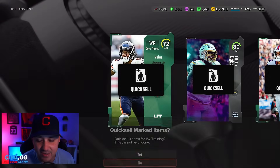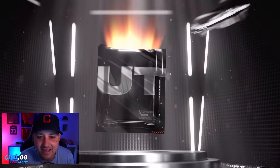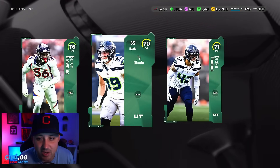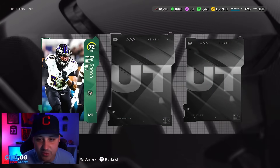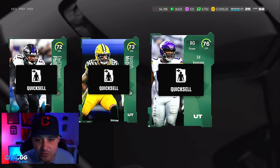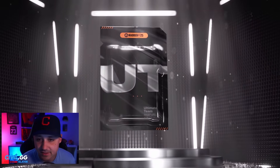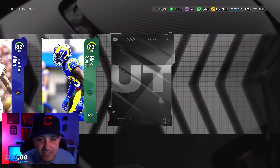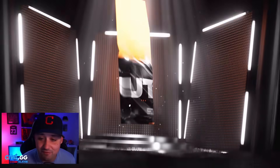The best thing to do with Hail Mary packs is probably just sell all the low cards and see if you can get some coins, but they're not good at all — no value. The 82 is not bad, we'll quick-sell that. That almost gives us enough for one roll. We get 74s. I wish they'd given us 10 core elite packs — that would've been a W. Best pull was 82.